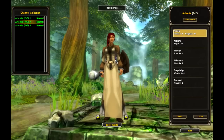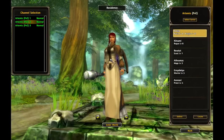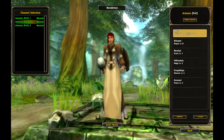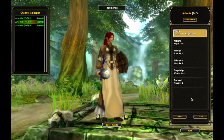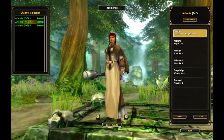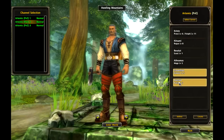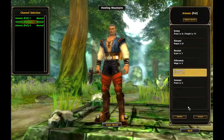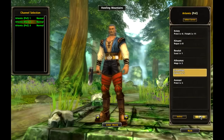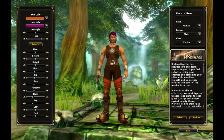So here I am in Runes of Magic. It's a free-to-play MMO and I'm not picking on it, so don't get that impression. It's just that the example I want to make is pretty easy to show in this game. Each of these characters — I've got a couple different ones here as I'm bouncing back and forth — a lot of these are my stock characters, stock names.